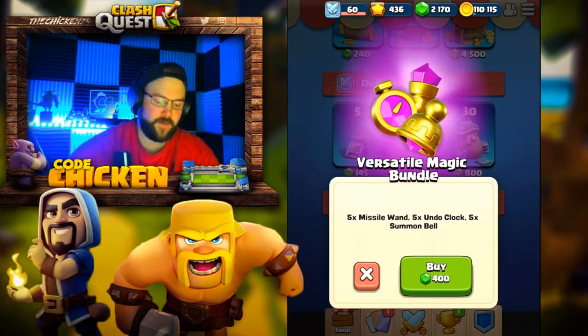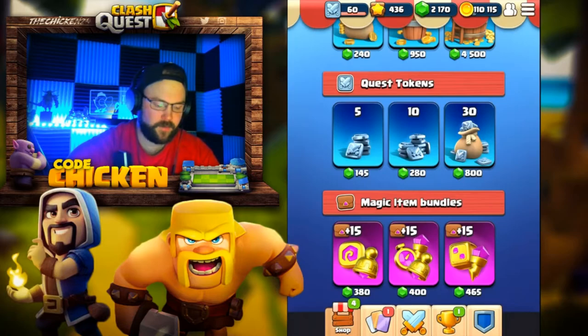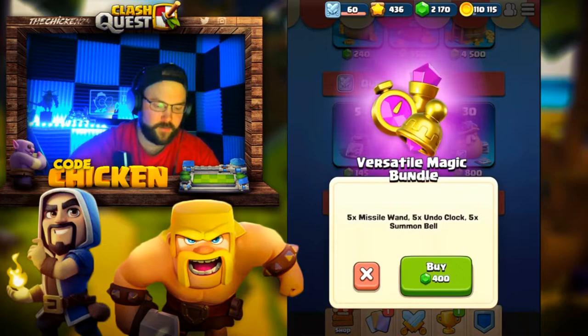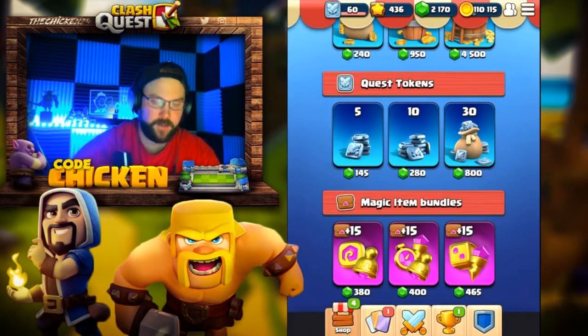We have a shuffle dice and a missile wand. The missile wand is definitely my favorite. The missile wand and the summon bell — those are definitely the best. Unfortunately, we can't get a good bundle with just those two, so we have to get this one: missile wand, undo clock, and the summon bell. I'm going to go ahead and grab a couple of these.